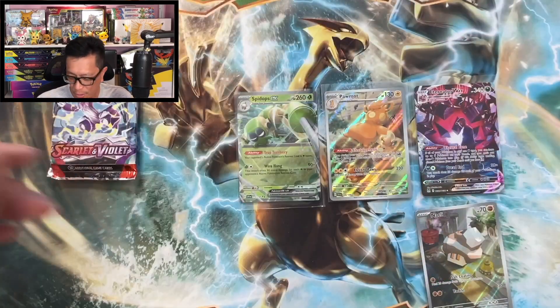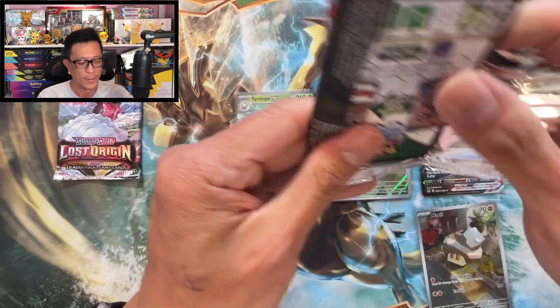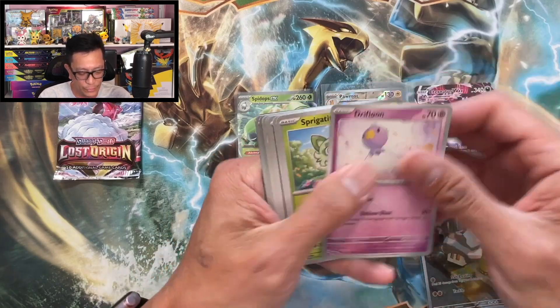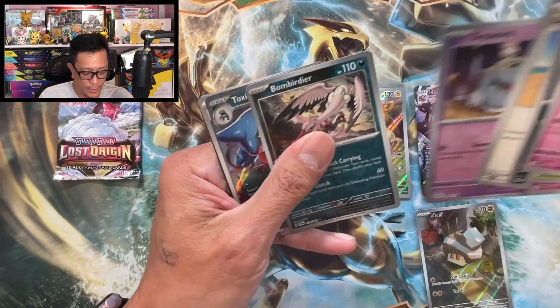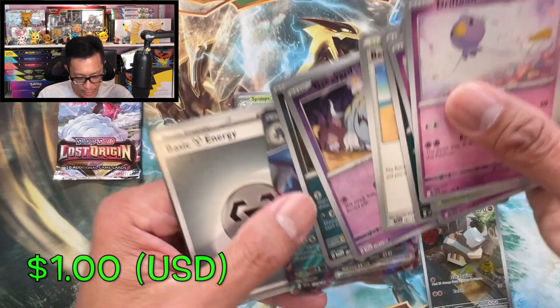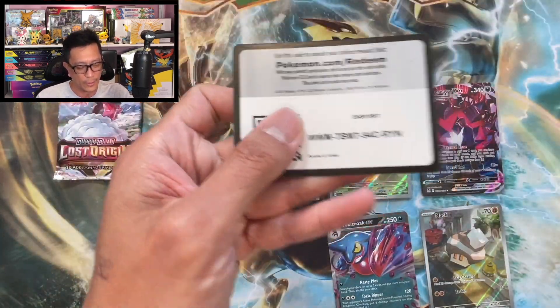So far no hits — two packs left, then one more Annihilate EX box. Drifbloon, Sprigatito, Flittle, Seviper — and the Toxic Croc EX double rare hit! Another hit, wow! We need a banger — $80 spent guys, we need a banger!